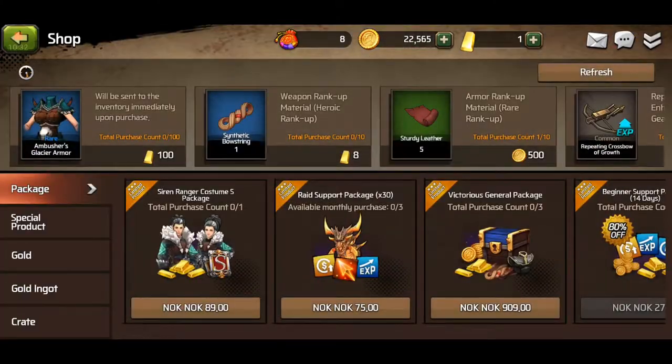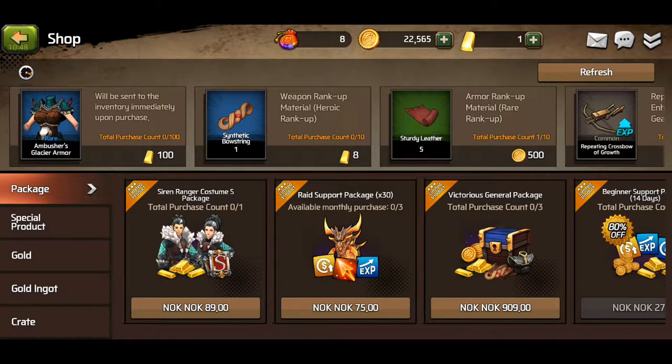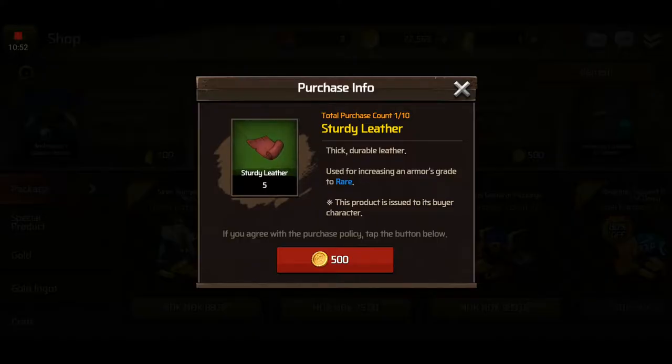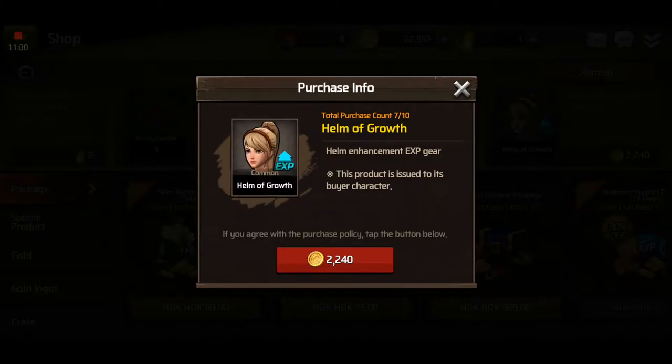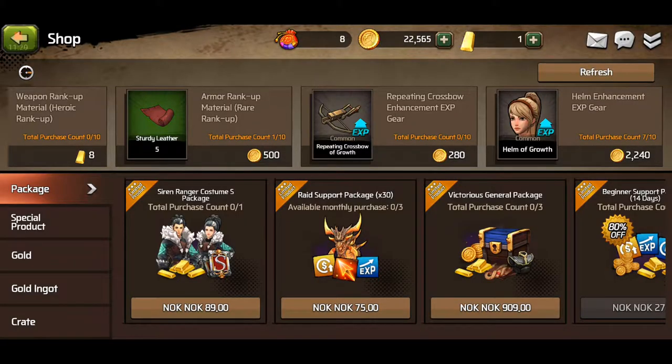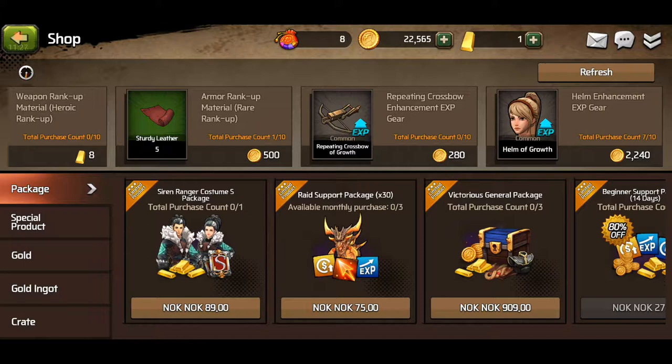Every single day I recommend going into the shop and buying the third one from the left on the upper row. The first one will always be free — total purchase count 1 out of 10 — so pick that up. I also recommend picking up the XP gear. But I do not recommend buying more than max 6 or 7 out of the 10, because the cost gradually increases and the last 3 items cost about the same as the first 7 items. So buy max 6 or 7 unless you're just rich. Same goes for the crossbow or whatever other weapon is available.